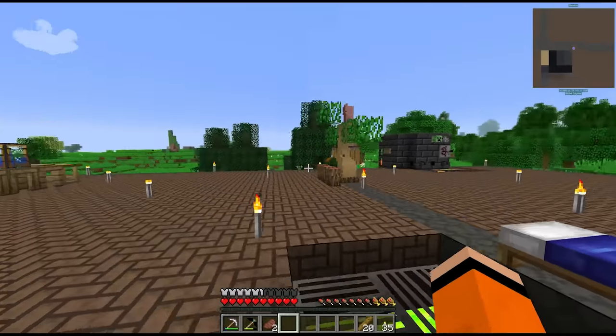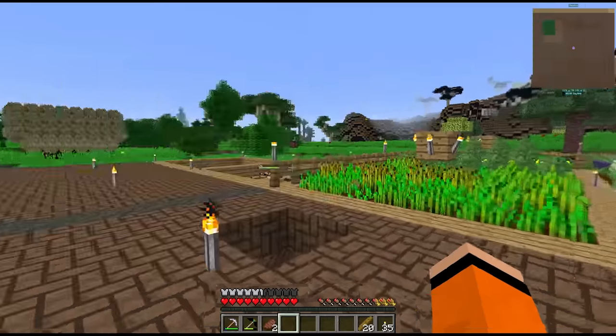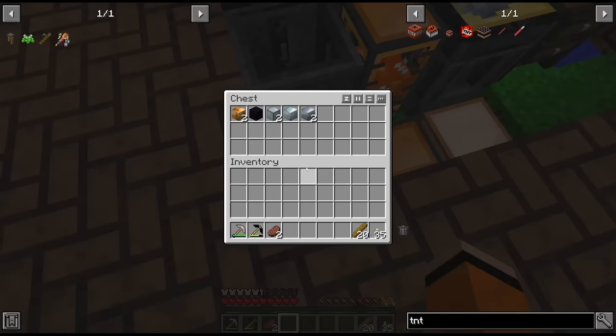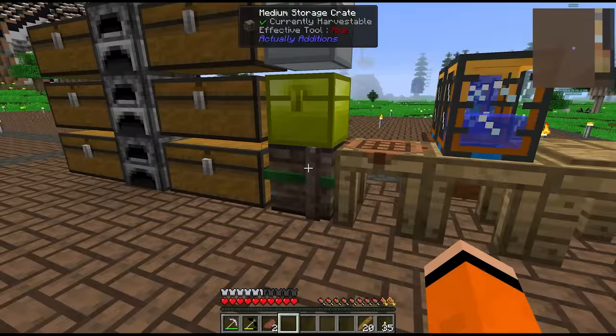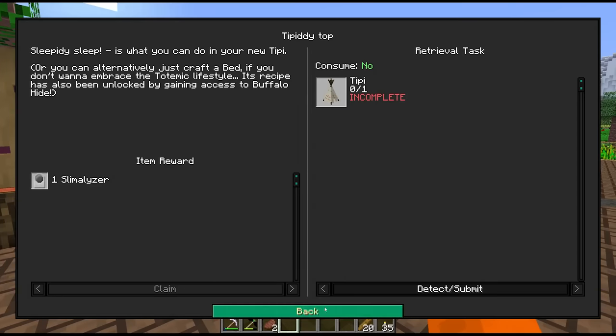Welcome back to episode 2 of Divine Journey 2. Last episode we set up some basic farms, built our Tinker Smeltery, and took a look at Totemic. I went mining between episodes and we have a ton of resources. We're almost finished the Totemic chapter.